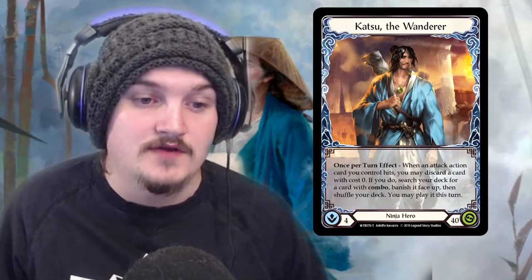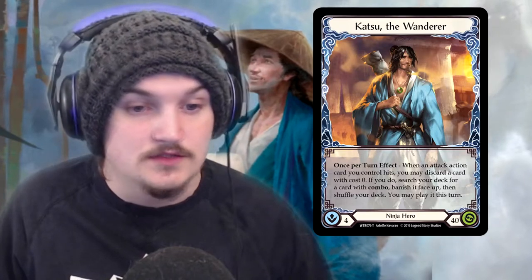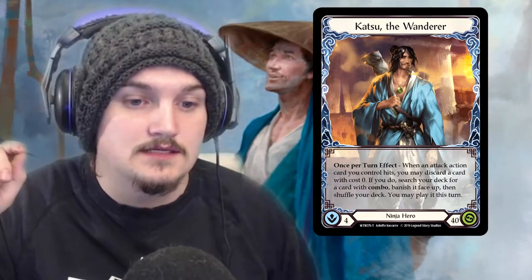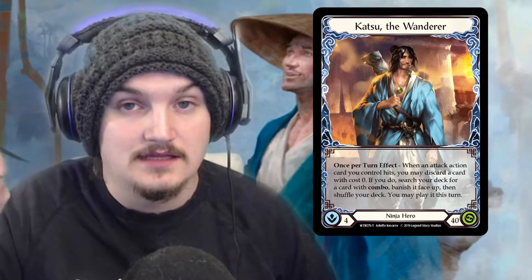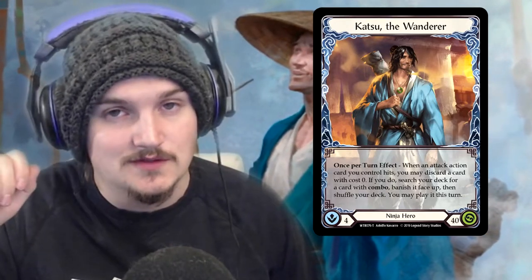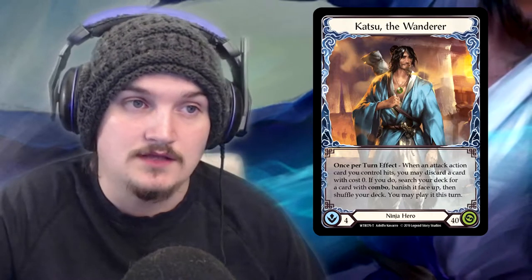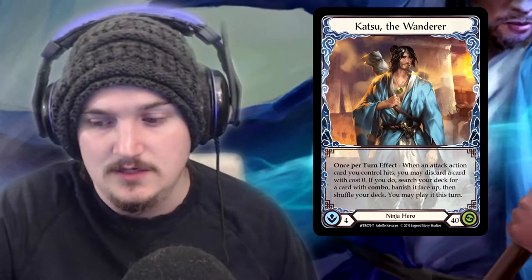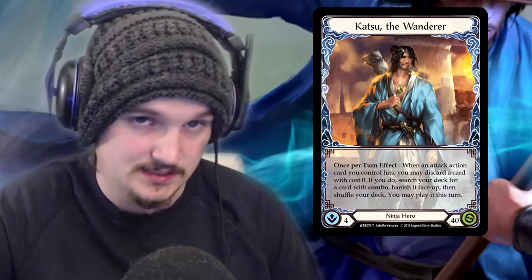Takatsu the Wanderer: four intellect, forty health hero with the effect — once per turn, when an attack action card you control hits, you may discard a card with zero cost. If you do, search your deck for a card with combo, banish it face up, shuffle your deck, then you may play it this turn. It has to be an attack action card that hits — it can't be your weapon. I made that mistake in my video and I'm apologizing for that now. If you choose not to use it this turn, it just stays banished face up. There are some benefits to keeping cards banished, like milling your deck for better cards.